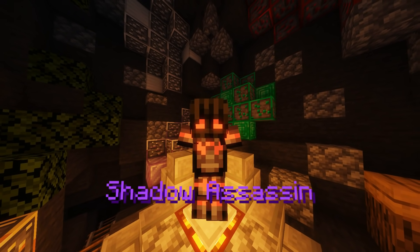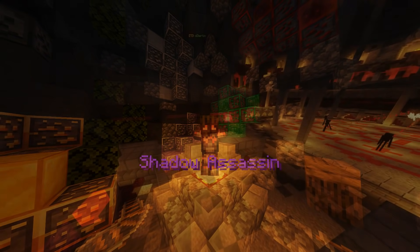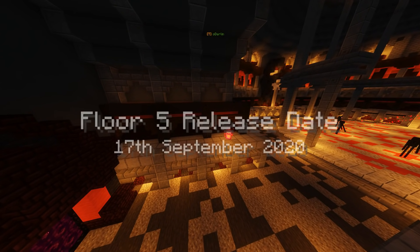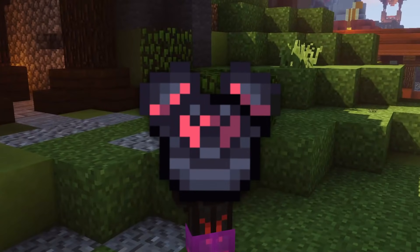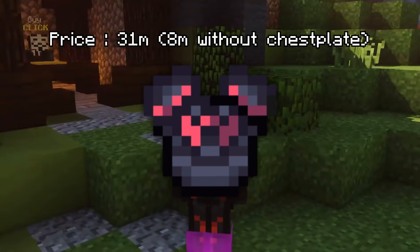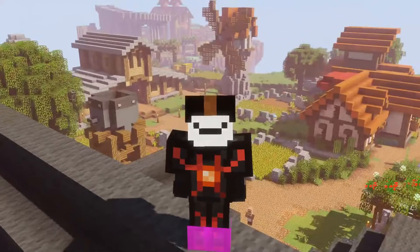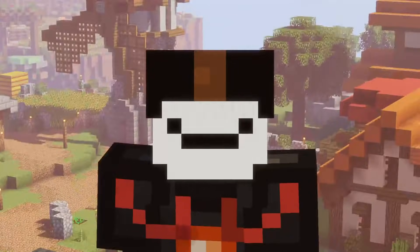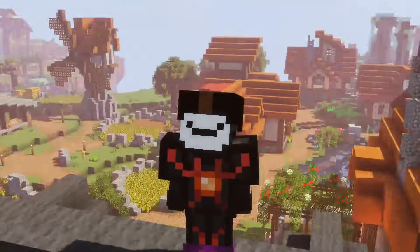Shadow Assassin — literally the armor set that everybody tries to go for at one point or another. This dungeon set has been in the game for close to a year now. It's no surprise that this armor set is good. It has relatively low requirements, it's mostly affordable, the armor pieces can be swapped out for various others, and much more. Shadow Assassin is so popular that it has been deemed the meta set for mid-game to early late-game dungeon players.